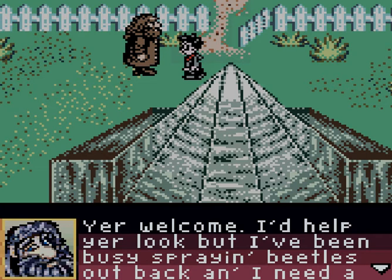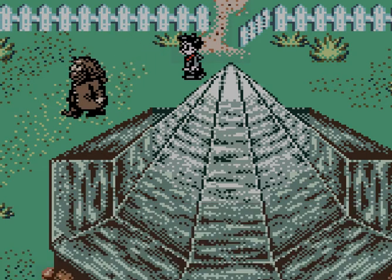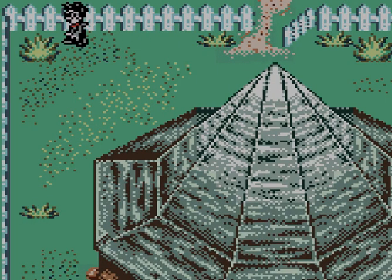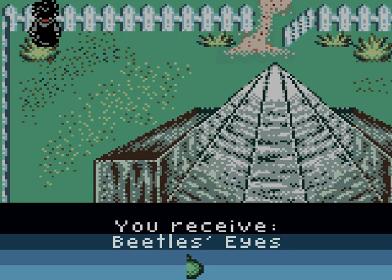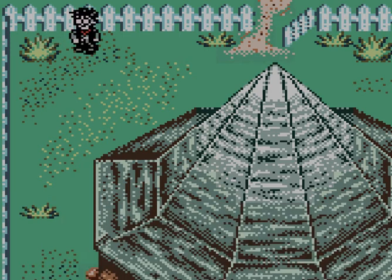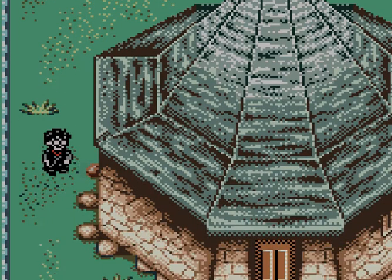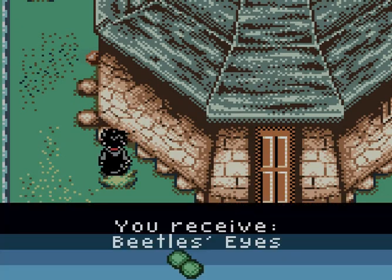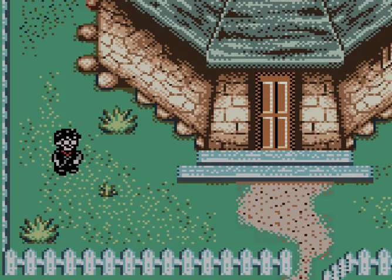I'd help you look, but I've been busy spraying beetles out back and I need a nap right now. Wait a minute — Hagrid says he'll be spraying beetles back here. Beetle eyes! And I know there's one right next to his hut, right here. There's my two beetle eyes. I just need snake fangs.